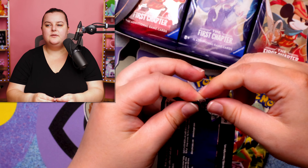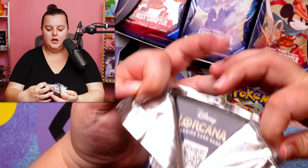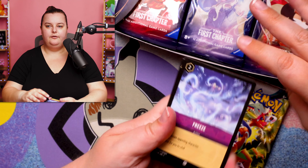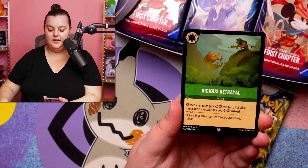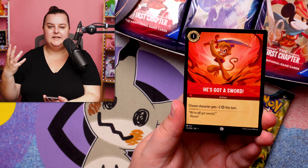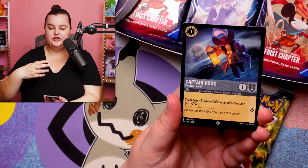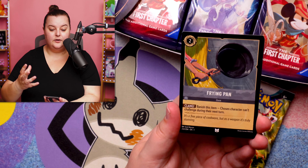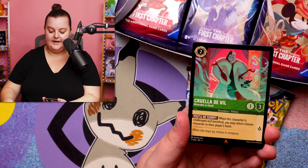Maleficent first. Ravensburger is the main creator of these cards — they're the ones that created the system for Disney. Ravensburger is the one that actually created it. Disney essentially paid them to make this game, letting them use the art of their characters. That's kind of how this game was created. Disney has worked with Ravensburger in the past multiple times creating games.